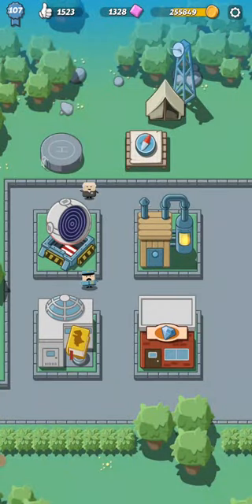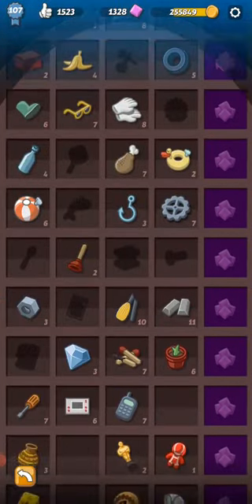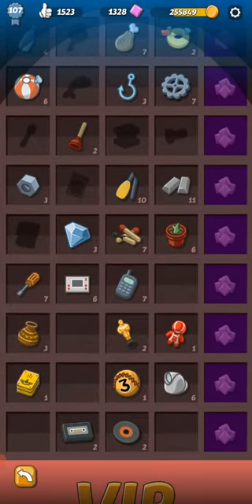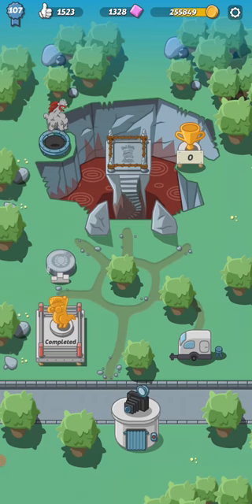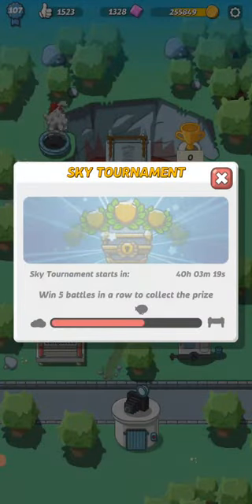Another way is doing expeditions, finding items, completing them — getting those rows of special finds completed gives you gems. Doing PvP battles gives you money if you win. Sometimes even if you win only half of it — like if you defeat one of your opponent's dinos but lose to the other one — you still get a little bit of cash.